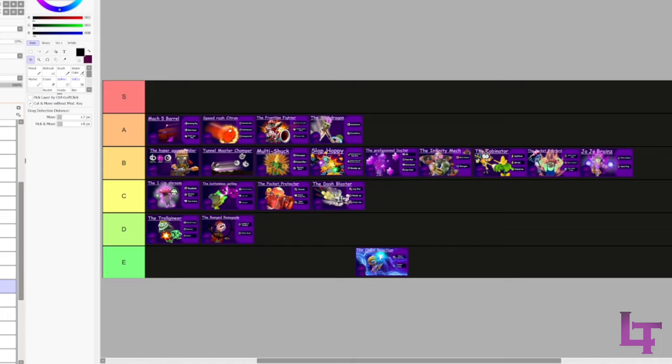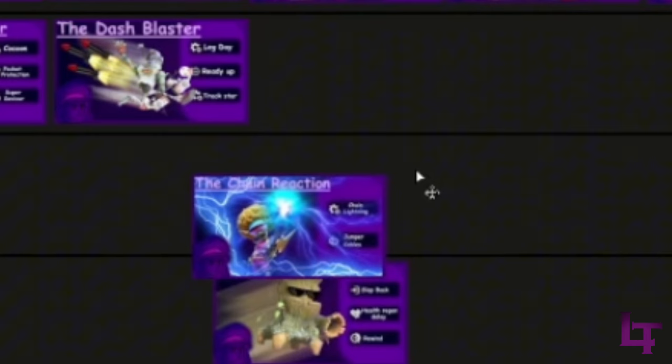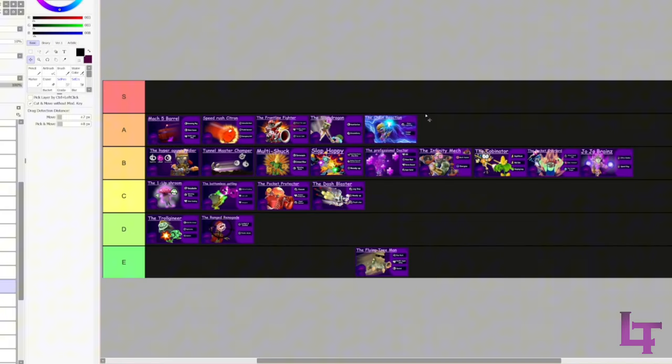Slam Dragon - A tier, easy A tier. Very simple: you get to spam Swoop Slam and constantly kill almost any class in the game with one press of a button.